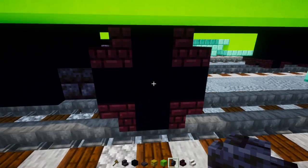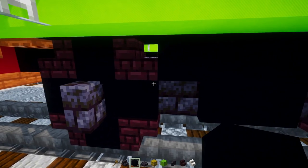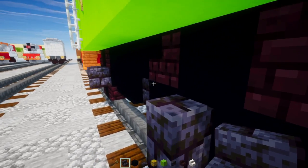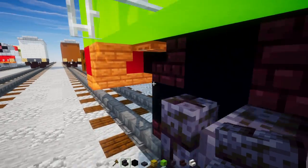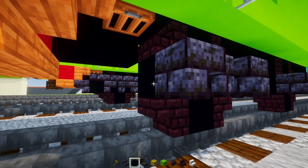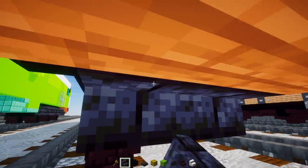Add polished blackstone brick walls in the middle of the wheels, then upside-down polished blackstone brick stairs facing towards the walls. On the outer edge, add black concrete and then upside-down polished blackstone brick stairs going all the way to the middle.